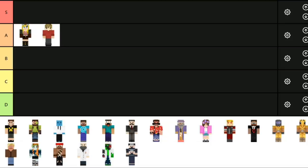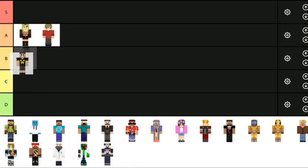Next up is Impulse's skin. Impulse's skin is definitely a throwback with a Creeper on the shirt — I used to see those all the time. I think it's decent. There is a bit more going on than Green Skin but definitely less than False's. I do like it a bit less; I don't dislike it, I just like it less. I think I'm going to put it in B tier.